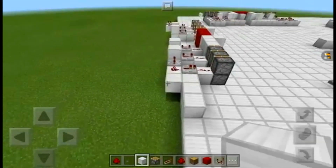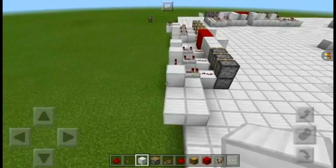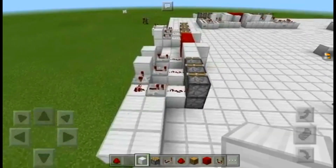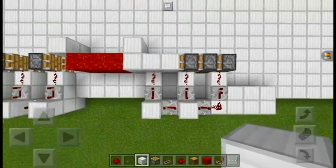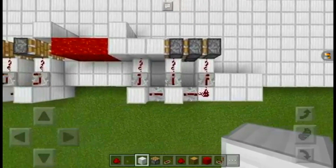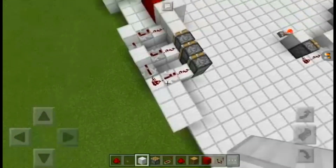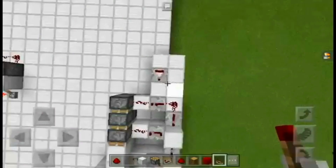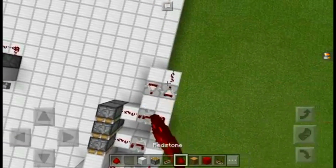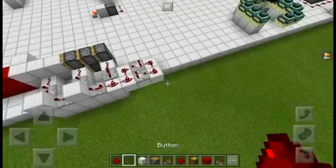Now we're just going to build the extender. This is just how you're going to do it: three redstone, a repeater on one tick, two repeaters on four ticks, two more repeaters on four ticks, and one piece of redstone dust. And then right here you're going to want to place redstone dust like that.